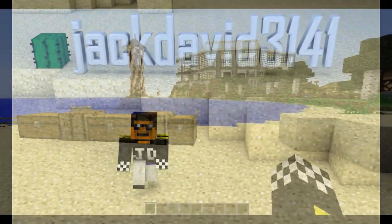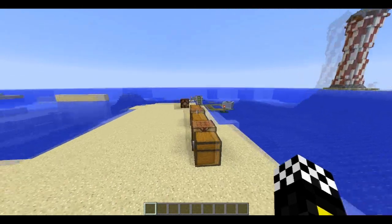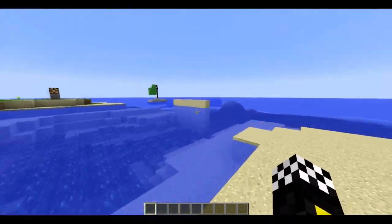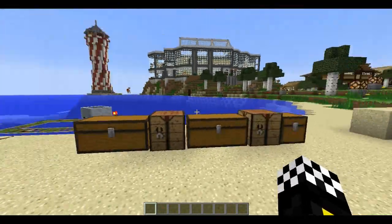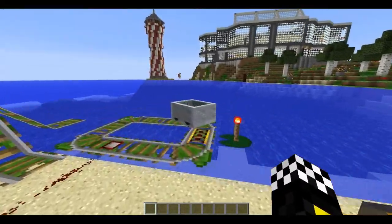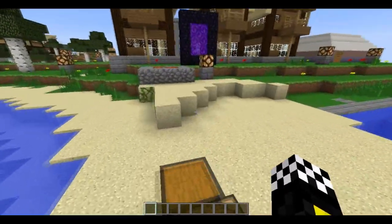Hey guys, I'm Jack, and finally a mod showcase for Minecraft. This is the Floating Rails mod in 1.7.10. As you can see in the intro, the mod introduces floating rails that float both on water and on lava.